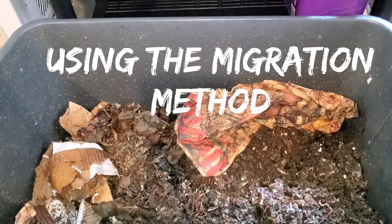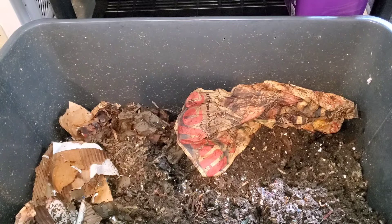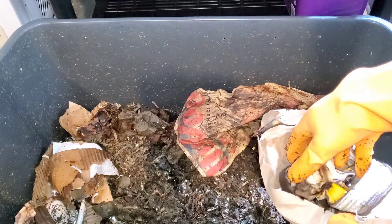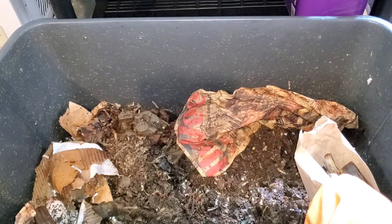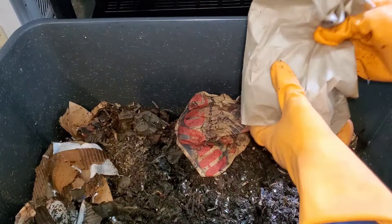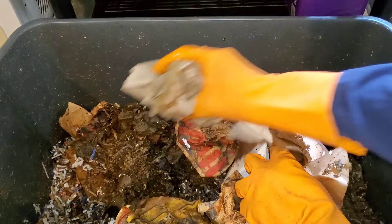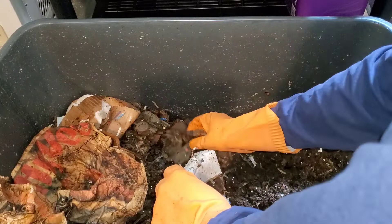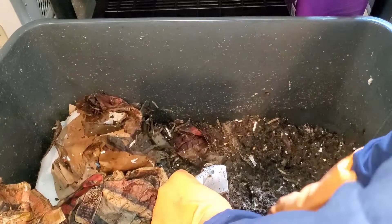I can get all the worms to come on this side over here. And their lunch is going to consist of some bananas, some orange peels — or clementine peels — and I've got a couple of peppers in there as well. There's a little quick lunch for them. I'm going to put it over here and cover it up with this cover sheet, then wet it down and get it moist, because this is drying out my top sheet.